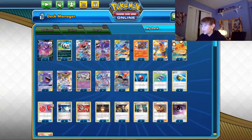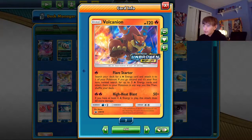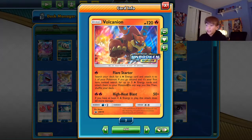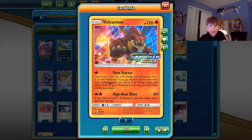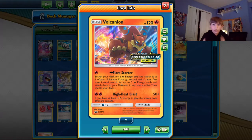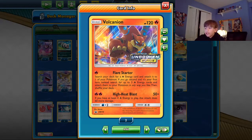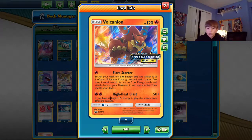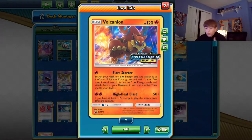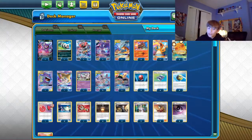Volcanion has always been good — it's one of the engines of the deck. Its Flare Starter attack searches your deck for a fire energy card and attaches it to one of your Pokemon. If you go second on your first turn, you search for three fire energies and attach them to your Pokemon in any way you like — spread them all around your board. That is broken, you want to go second with this deck. Then High Heat Blast does 50 plus 10 more for each energy on your board — with four energy that's 110 damage, and 230 plus 110 is 340, which one-shots everything in the format.